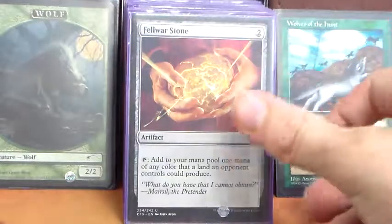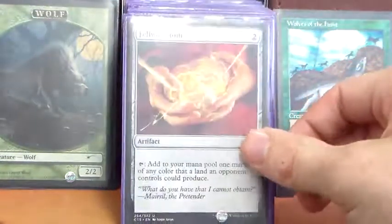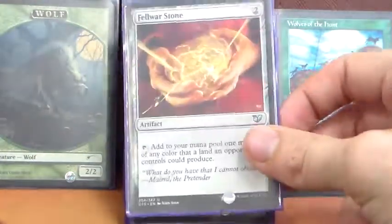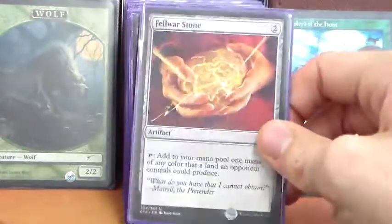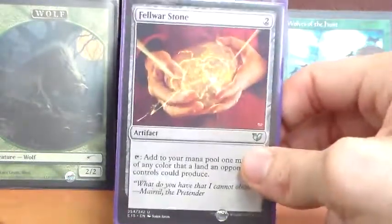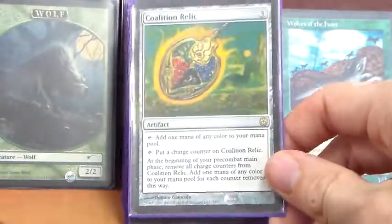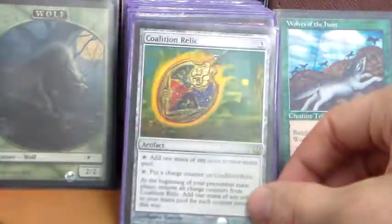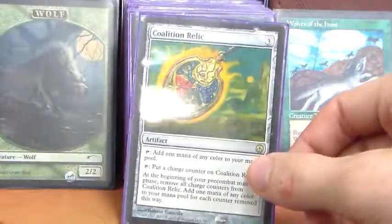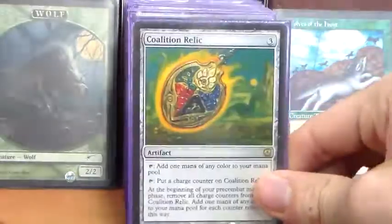Fellwar Stone — this deck was built to go up in a four-way match against three friends: one playing black-red vampires, another playing blue-black zombies, and the final playing green-white humans. So Fellwar Stone should almost consistently provide red or green mana. Coalition Relic — one of the best mana rocks in the game. Tap for colorless, or tap it and put a charge counter on it; then at our pre-combat main phase, remove all charge counters and add one mana of any color for each counter removed. So basically every other turn it provides two mana. Not bad.